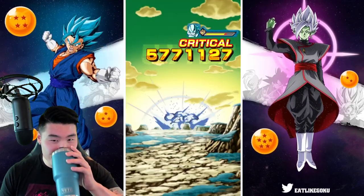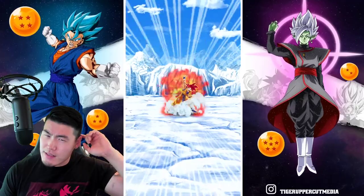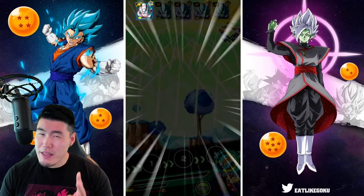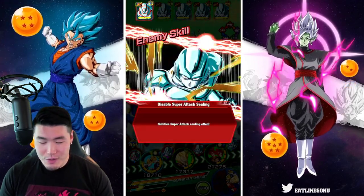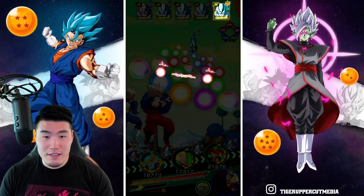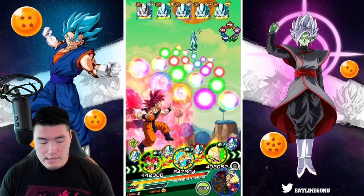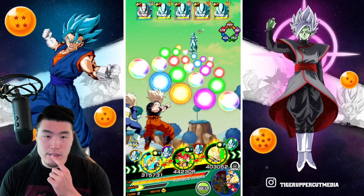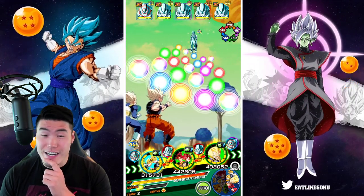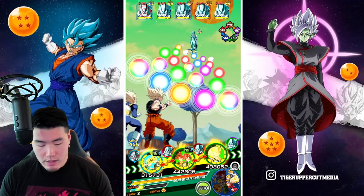I think it's two or three phases. I did look it up when it first came out two days ago and there's at least two phases, maybe three. We've got five more Metal Coolers here. For this rotation I'm going to put the Super Saiyan Goku and Vegeta in the first slot since they have the 40% damage reduction, so they're actually pretty tanky. The God Goku and Vegeta can build up a little bit.